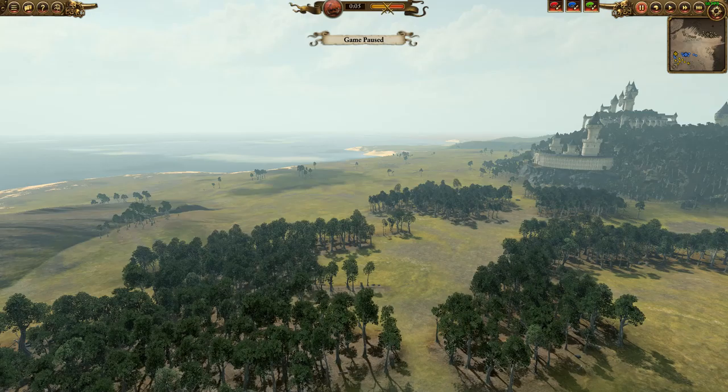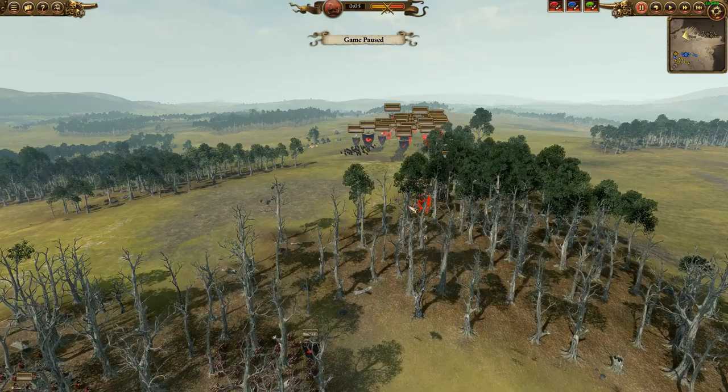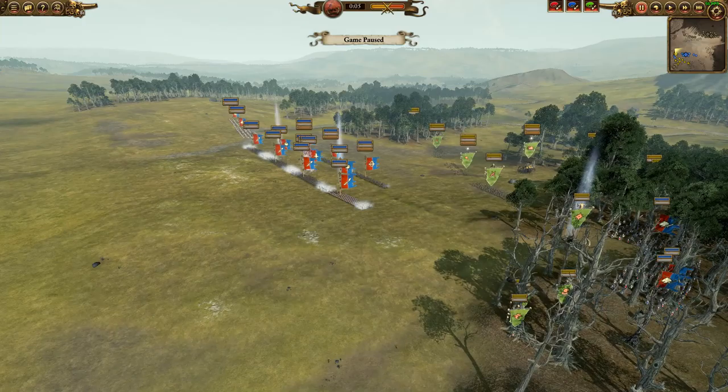What do you do when the Fairlands of Bretonnia are at risk? Naturally you ally the closest greenskin horde and bring the fight to the enemy. Today we are going to show you a fun 2v2 matchup between the Vampire Counts and Skaven vs Bretonnia and the Greenskins.